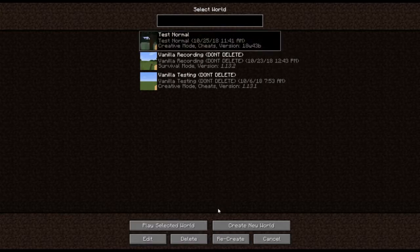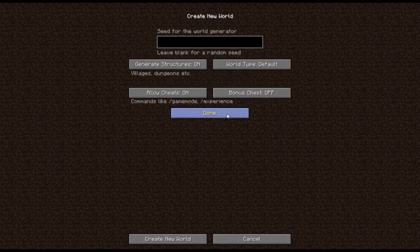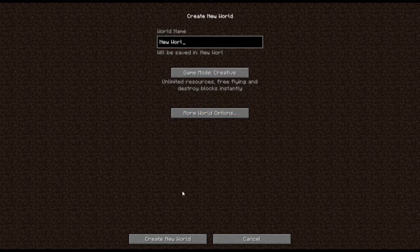The first thing we have to check out — I'm going to go creative and then go to buffet mode because you can choose biomes and it saves a lot of time. There are two new biomes: the Bamboo Jungle and a Bamboo Jungle Hill. So we'll go to Bamboo Jungle and I'll call the world '1.14 Testing.' Let's check it out — I want to see the bamboo jungle with the bamboo blocks themselves and then we can look at some pandas.